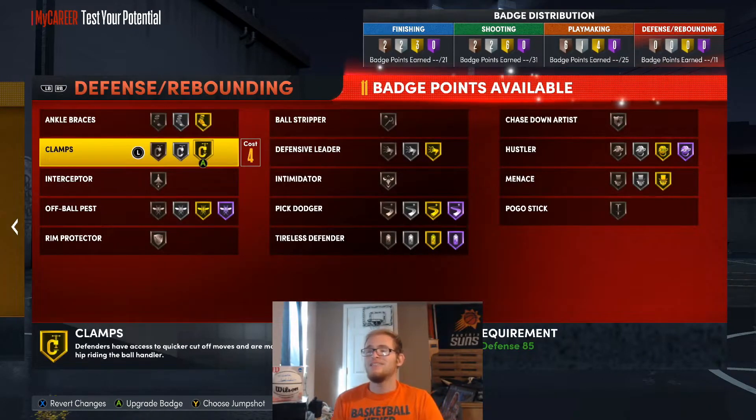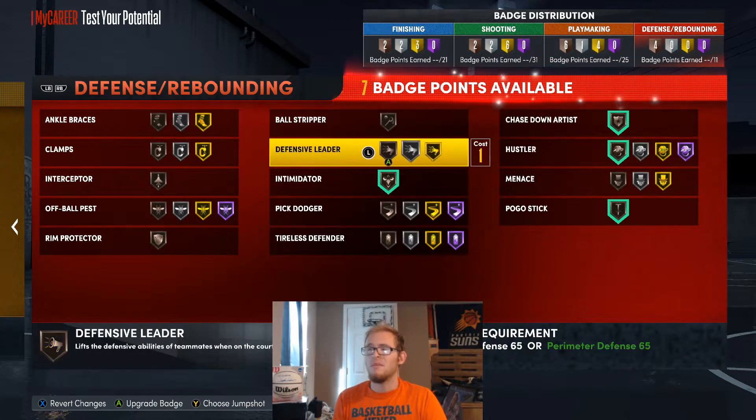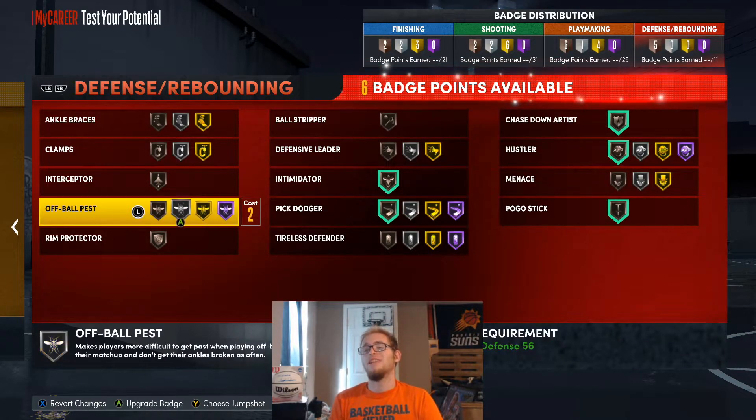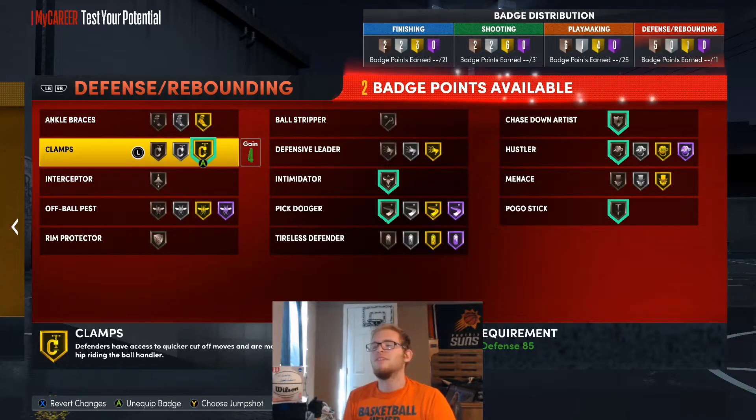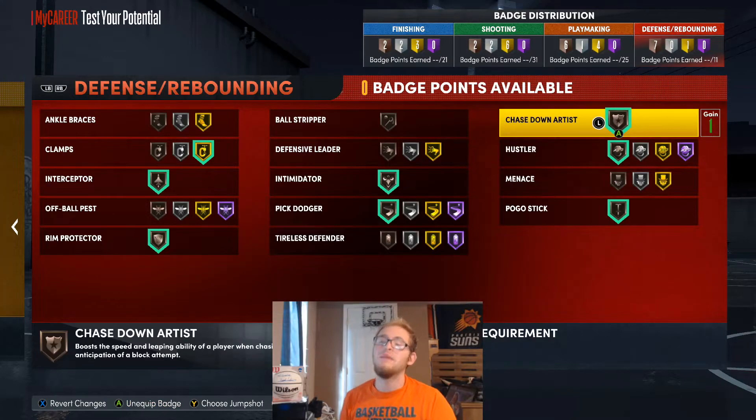For defensive badges I'm going to use Intimidator, Chase Down Artist, and Pogo Stick. I'll use Menace on bronze and Pick Dodger since we'll probably be getting screened a lot. Then Clamps, Interceptor, and Roof Protector — combining Roof Protector and Chase Down Artist gives better block and leaping animations. And that's how you can build this LaMelo Ball build here in NBA 2K22.